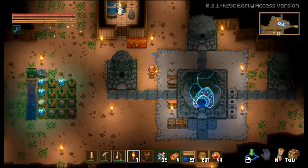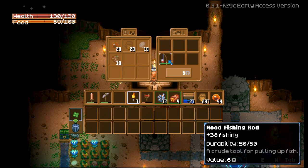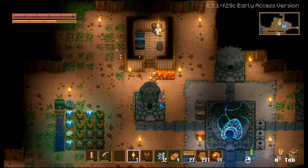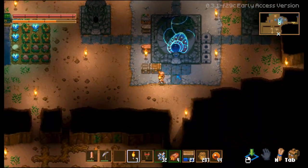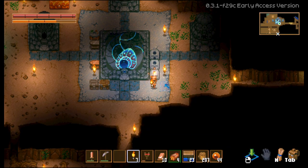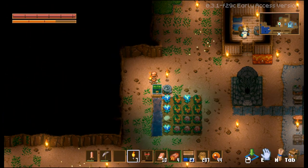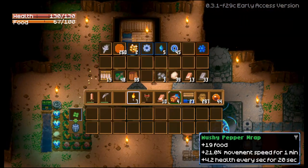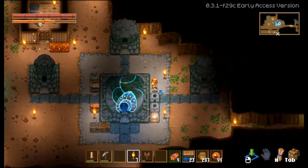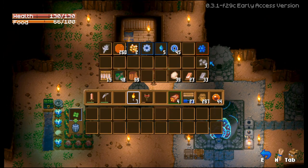Alright, let me go ahead and drop this off. Let me see if I can sell this fishing rod — how much is it worth? Six coins? Okay, I'll take the six coins. We also have iron, so I'm gonna drop this iron in here. Take that copper bar out and put it in here. Let me drop the tin in here.